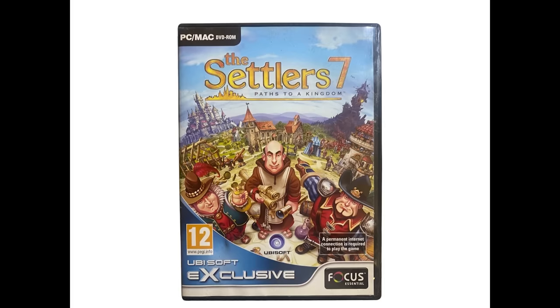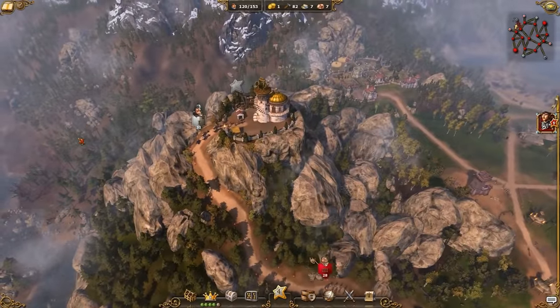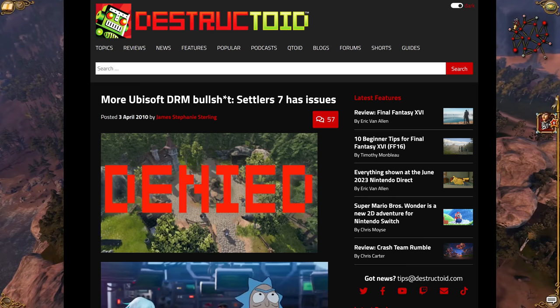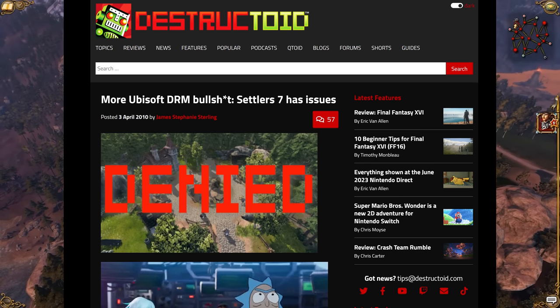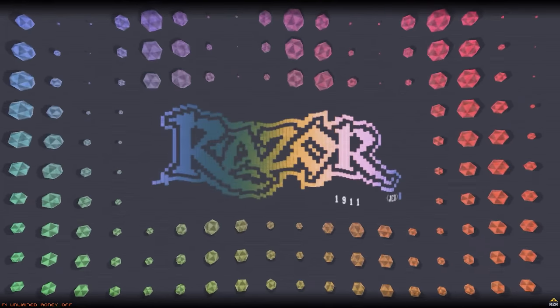Ubisoft would then release The Settlers 7 on March 23rd, 2010, and this game would also contain Ubisoft DRM. At launch in some parts of the world, users were unable to connect and get into a game. Ubisoft claimed there was an issue when linking authentication keys to multiplayer profiles, and that a fix was coming soon. This issue would resolve itself within about 12 hours. However, the real fix would come around 48 days later, when Razor 1911 cracked The Settlers 7 DRM, taking a swipe at Skid Row and suggesting they only cracked Assassin's Creed 2 due to publicly available information and Dormine's crack, rather than doing the hard work themselves.